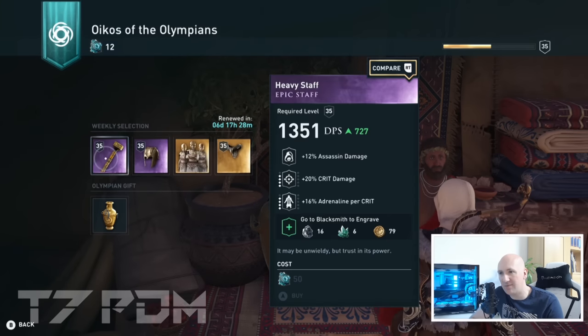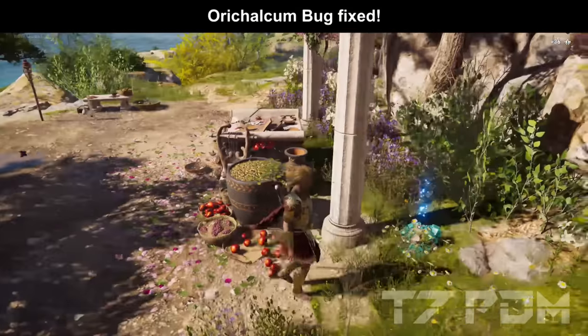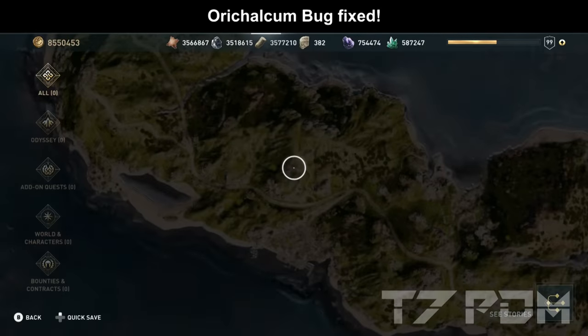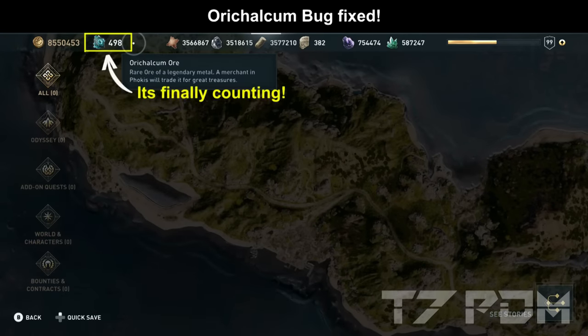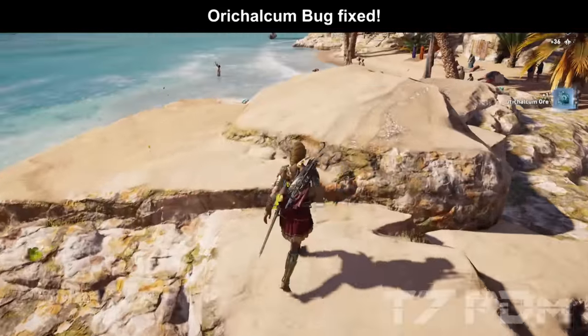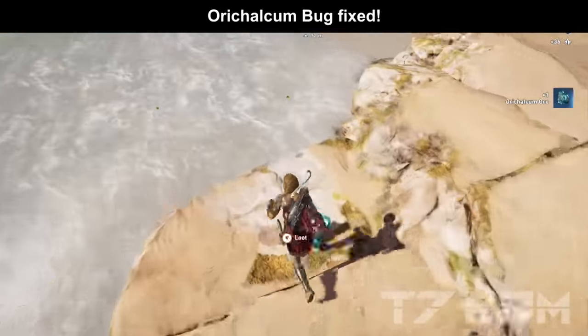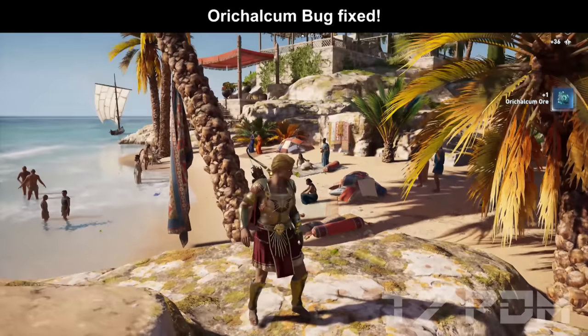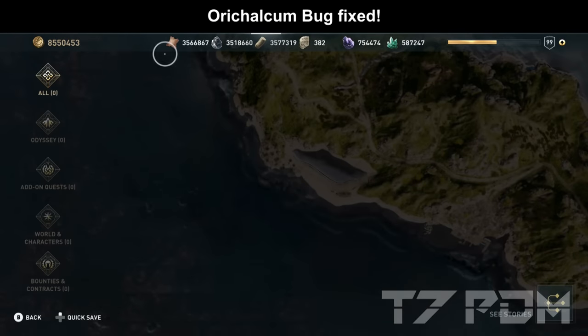Before that, I have news from Ubisoft: they have not only fixed all the error messages at Zargon's shop, but they also seem to have fixed the Orichalcum collection bug on Coafo Island. Previously it was not possible for some players to collect all 50 additional Orichalcum from Coafo Island because they were not added to your total count. But now this is finally fixed — you can go to Coafo Island and collect your Orichalcum and it counts towards your total. Big shoutout to Thor1104 for mentioning this in our Discord server.